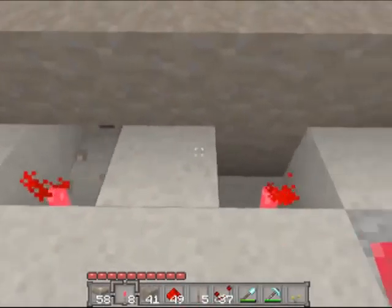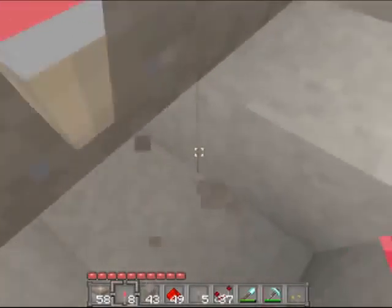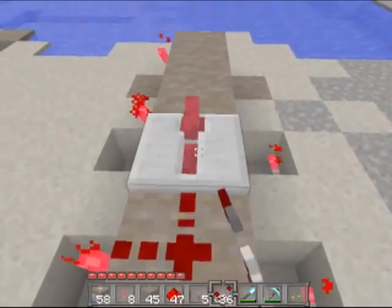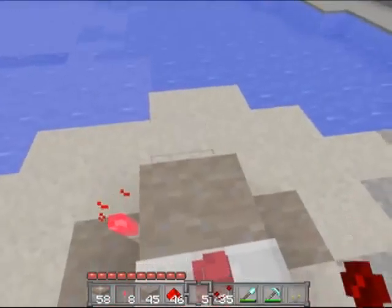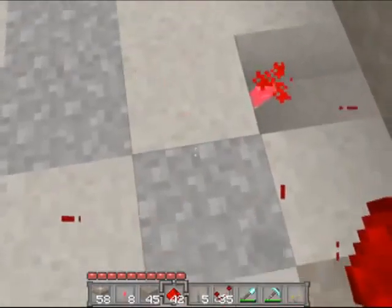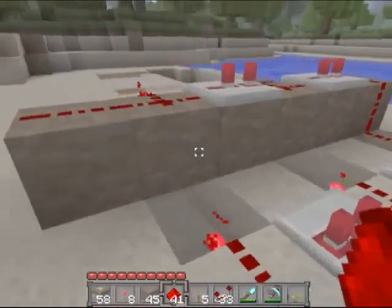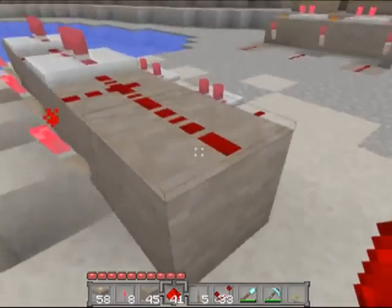We're going to continue this hole out underneath the row of dirt that we did, and make it come out to here. We're already like halfway done with the first component — most of the problem with this is just thinking of it in the first place. So we're going to put two redstone along the top here, then a repeater set to setting number two, then redstone and another repeater set on two, then redstone again and come around here to some blocks.